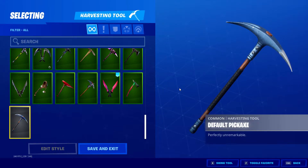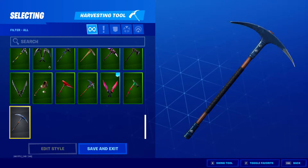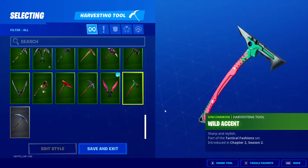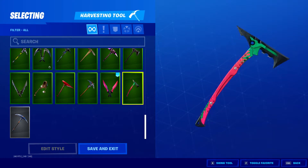This is my locker video part two. Starting with harvesting tools. First one is the default pickaxe. Next one is Wild Accent, part of the Tactical Fashion set, introduced in Chapter 2 Season 2.